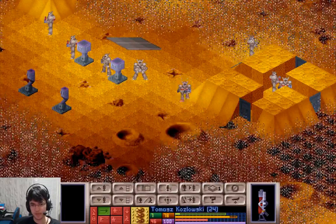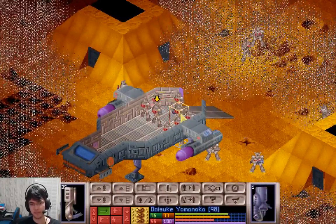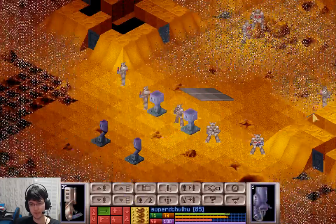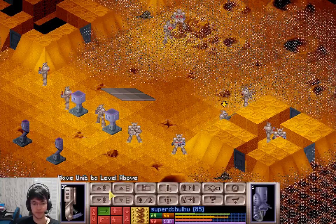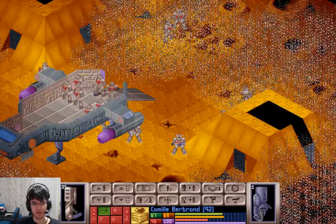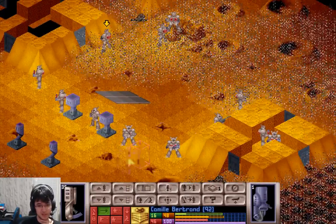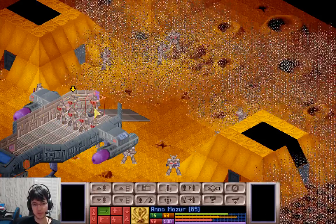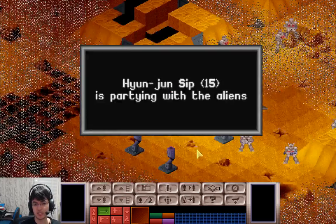I'm pretty happy with everyone else's position for now. I'll just get the guys in the ship to move up. I might also separate a couple of the blasters from the main group, just in case someone gets psi attacked. I don't want to lose all of my blasters in one go. We don't need everyone alive to finish the mission successfully, but we do need to make sure nothing catastrophic happens which wipes out almost everybody — that's how we lose.